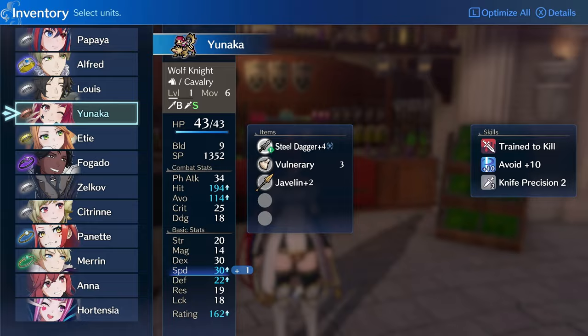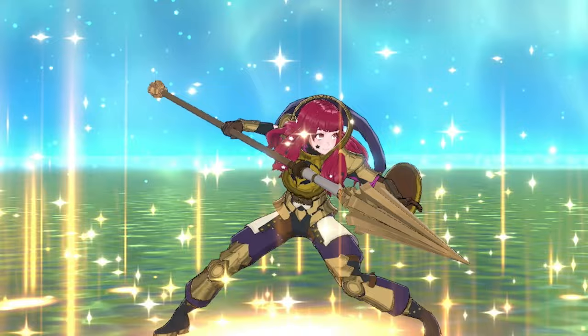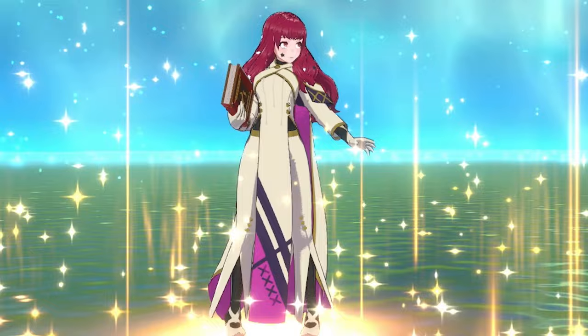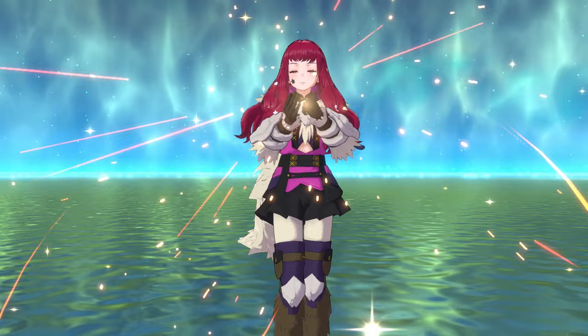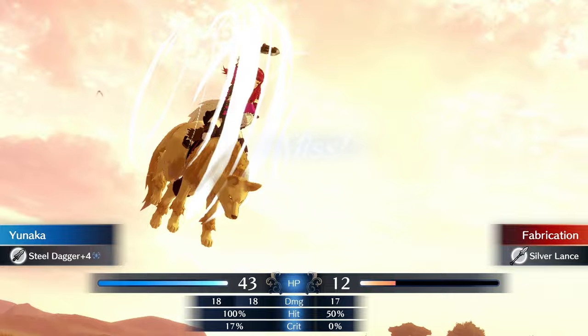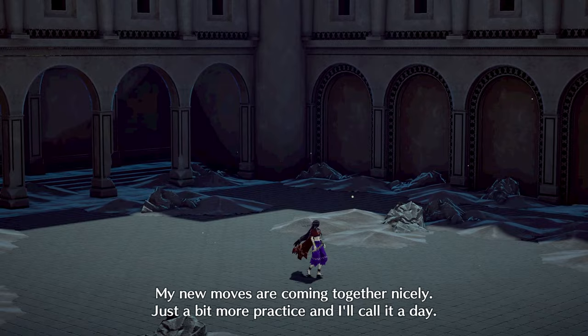What I didn't consider a win is reclassing Yunaka into a Wolf Knight for better stats. Sure, she gains some movement and build, but I don't really like the look of it, and I now have like three Wolf Knights on the team. I tried reclassing Yunaka into pretty much everything — Swordmaster, Hero, Halberdier, Royal Knight, Berserker, Sniper, General, Paladin, Griffin Knight, Wyvern Knight, Mage, Mage Knight, and High Priest — but I didn't like any of them. So I decided to just keep her as a Wolf Knight for a bit and then reclassed her back to Thief. Had to go for fashion over function on this one.